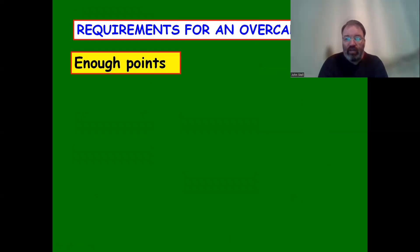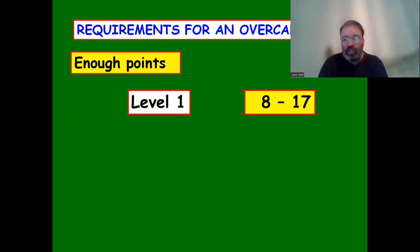You also need enough points to overcall. At the one level you need eight to seventeen points - quite wide-ranging. This surprises some people because an opening hand requires twelve-plus points, and now we're saying you can overcall with just an eight-count. The reason is: when we overcall, we don't necessarily expect partner to bid again, whereas when we open the bidding we do. Since there may be no more bids, we don't need as many points.